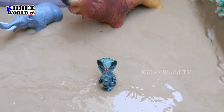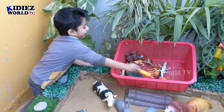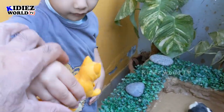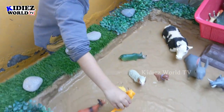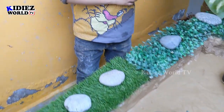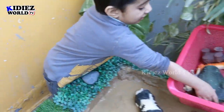Very good. Okay Rayaan, it's your turn. Cat! Show me the cat — wow, this cat is so good. Can you show me like this? Thank you, you can place it here. I have seen an animal on your shirt — which animal is this? Lion! This lion is so cute.